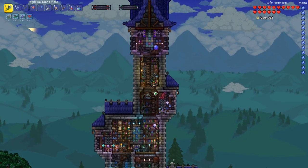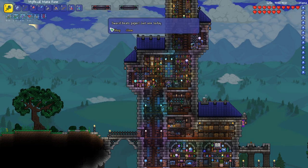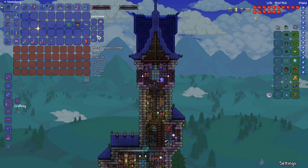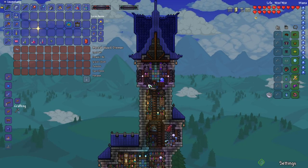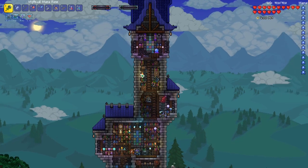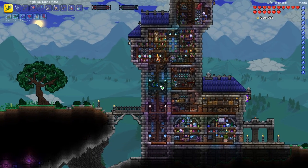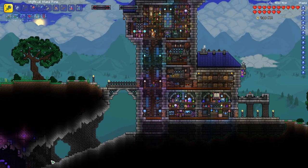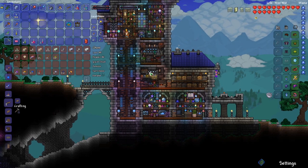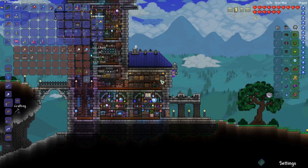Another thing I want to do is fight the goblin army again to try to get a plasma rod. I want to store all of my lore up in my dresser up here. The idea I have for this playthrough, as far as the storyline, is Magnus needs to figure out how to open this portal. One of the only ways he can do it is by acquiring different lore pieces.